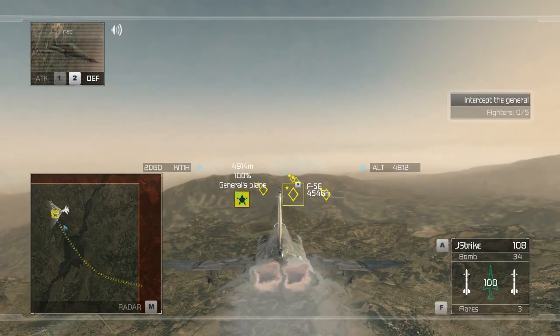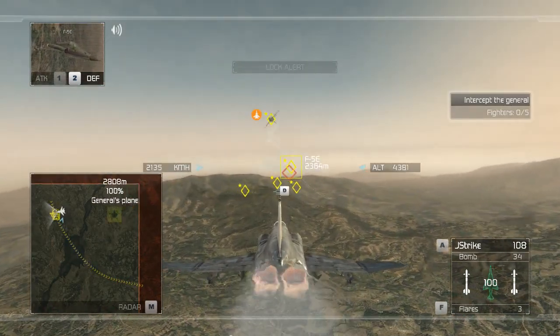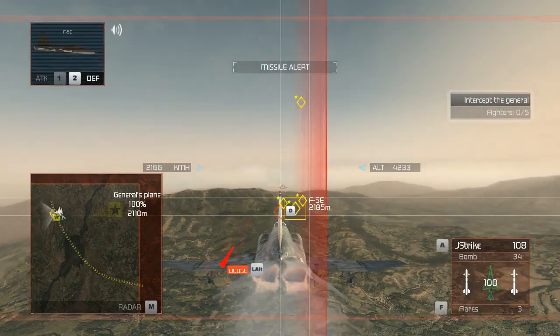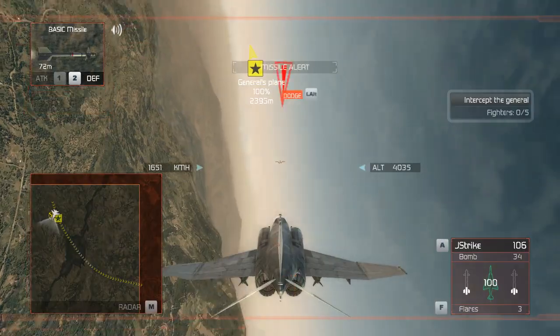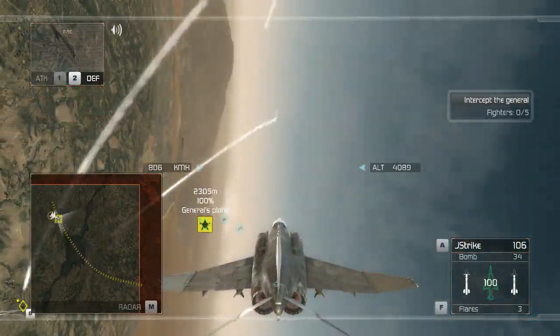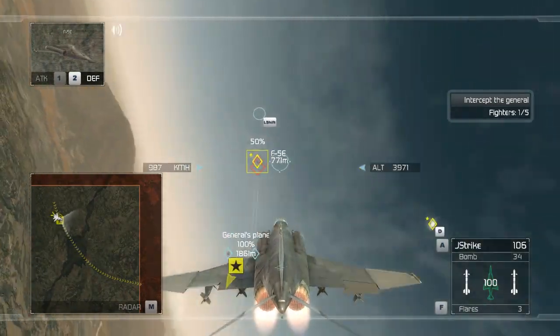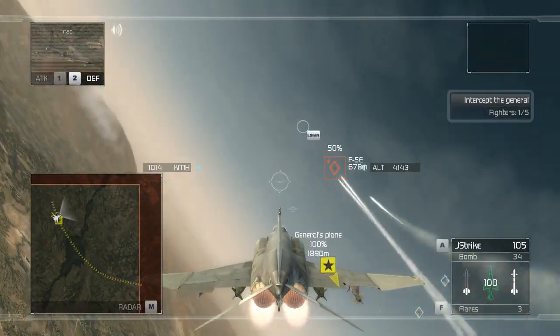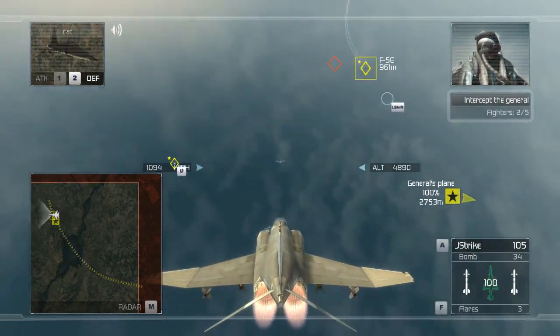Enemy straight ahead. Enemy aircraft shot down. Watch it, Dallas — we're breaking left. Select zone 4 afterburner. I'm breaking right. Blind that guy up and take him out.